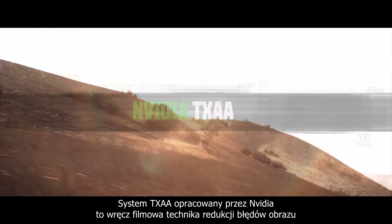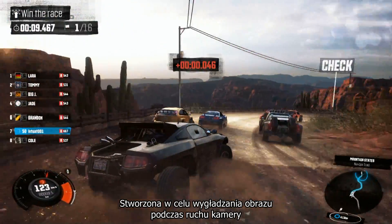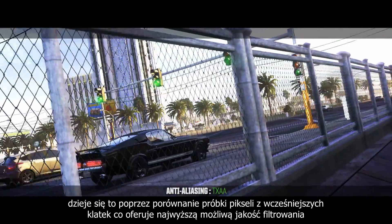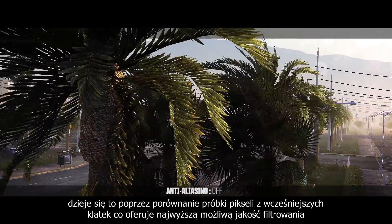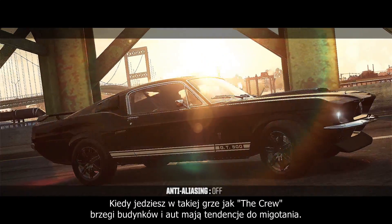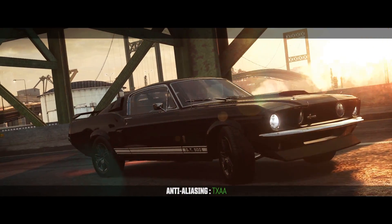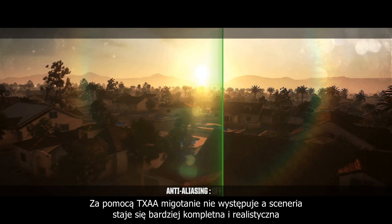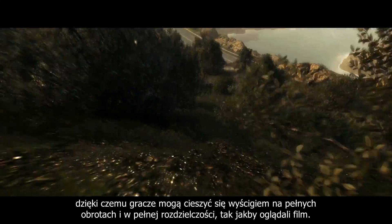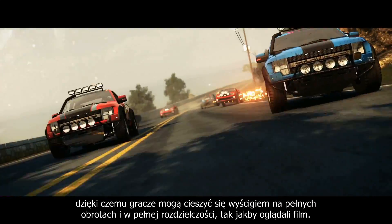NVIDIA's TXAA is a film-style anti-aliasing technique. It's designed specifically to smooth the image when the player camera is in motion by combining pixel samples from prior frames to offer the highest filtering quality possible. When driving in The Crew, the edges of buildings and cars tend to flicker. With TXAA on, the flickering disappears and the scene looks more complete and realistic, so the player can enjoy a full-speed, full-resolution race just like watching a real-time movie.